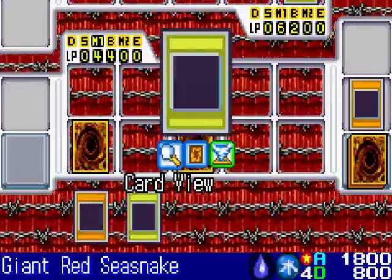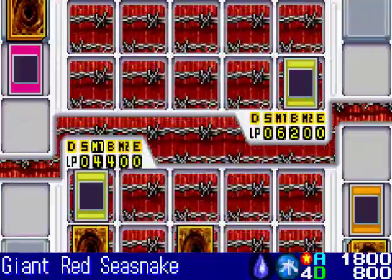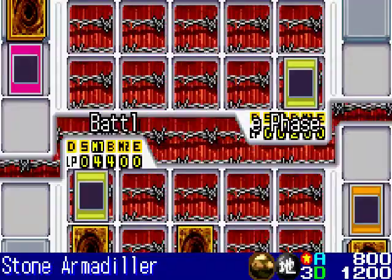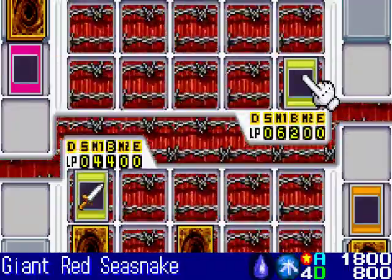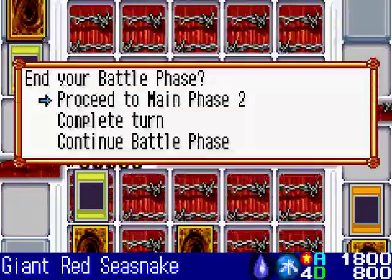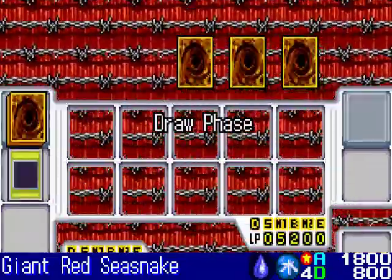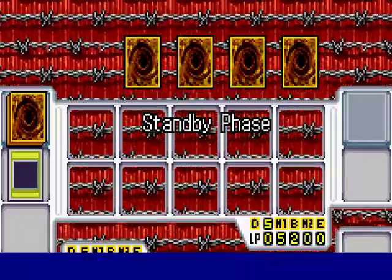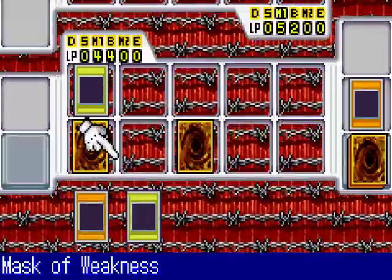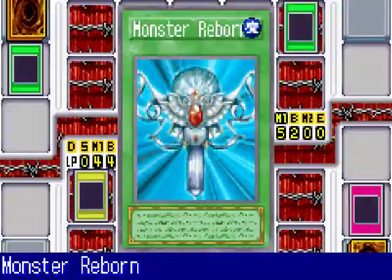I get to summon my Giant Red Sea Snake, which will easily overpower that Stone Armadillar by a thousand points — and that's the exact amount Bones will lose from his life points. I made this into a closer duel; it's still anybody's duel. Bones is always a challenging duelist to face. He activates Mystical Space Typhoon and unfortunately chose Mask of Weakness, which is one of my best traps.